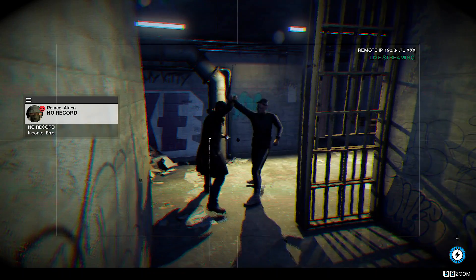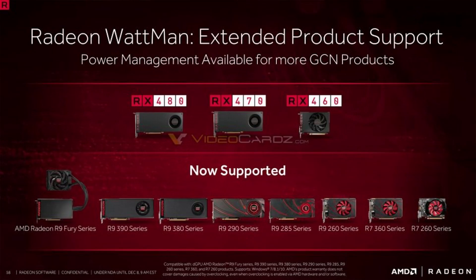Moving on, AMD has also added Radeon Wattman support for previous AMD hardware like the R9 200 series, R9 300 series, and R9 Fury series. Looking at the list, it appears they've added support for the second and third generation GCN GPUs.